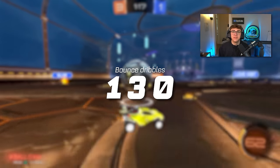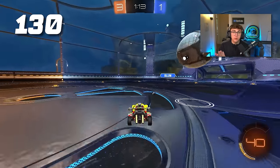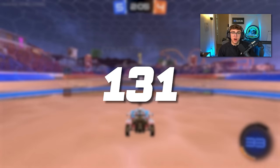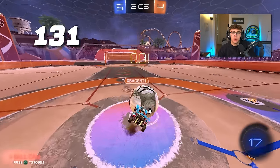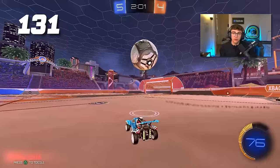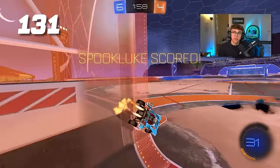Tip 130: don't neglect bounce dribbling. Workshop maps are great, but one of their big weaknesses is they're really hard to practice bounce dribbles on. Tip 131: learn how to turn a bounce dribble into a shot. Using barrel rolls and diagonal flips can often generate more power than just front flipping through the ball.